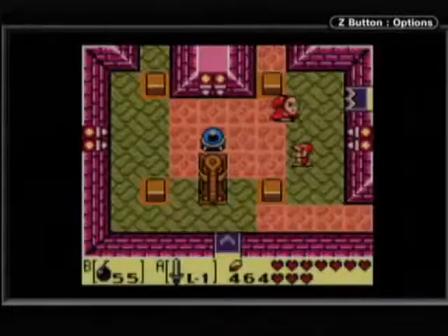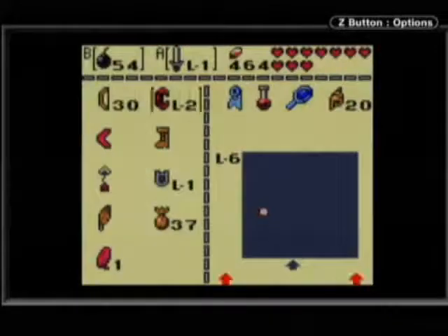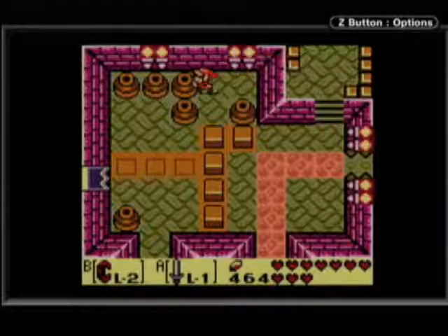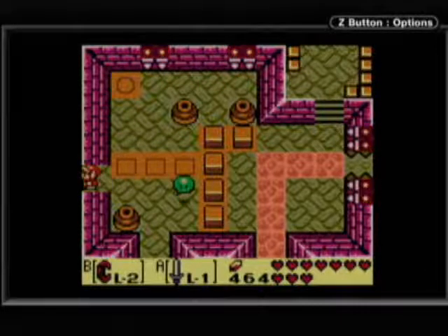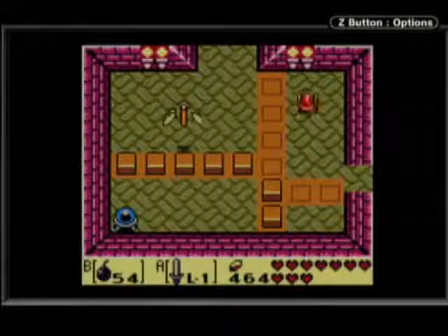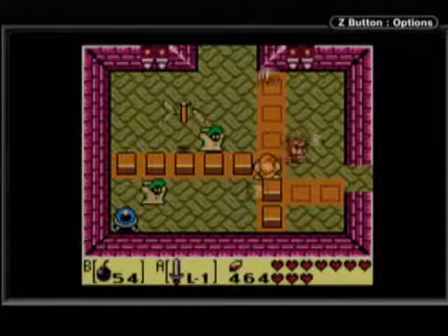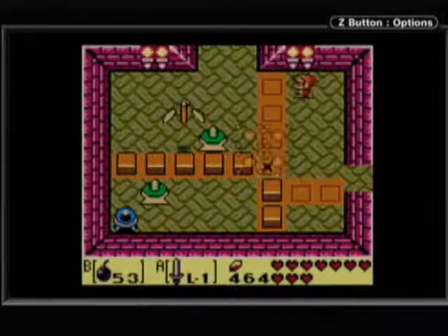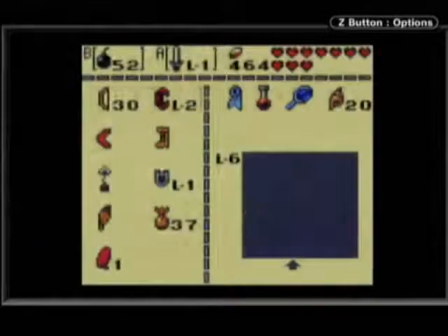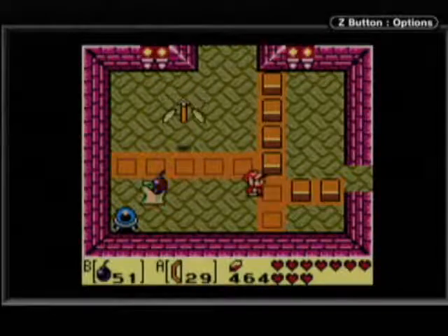That looks like the basis of the center areas of the dungeon here. Let's go explore outward a little bit. Pretty much you want to have the switches in the most inconvenient-seeming place to have them, because of the weird way that stuff is located in this dungeon. You gotta have switches in proper places or else you'll get to a room and you won't be able to do anything because the switch will be all messed up. Kind of annoying, but it'll be alright.